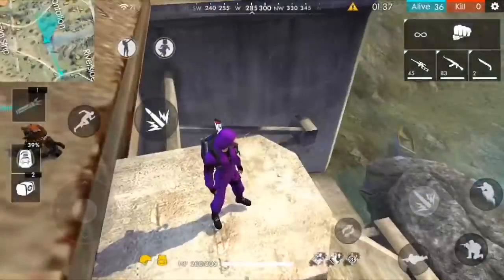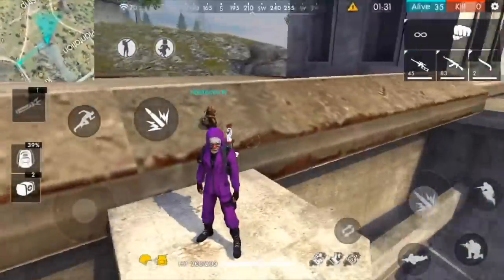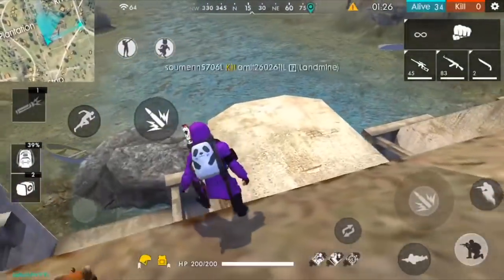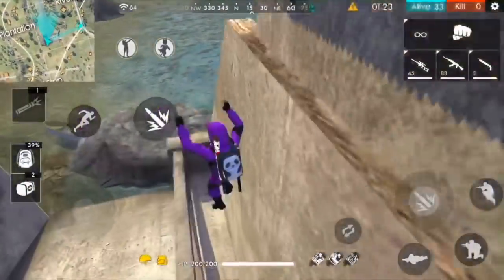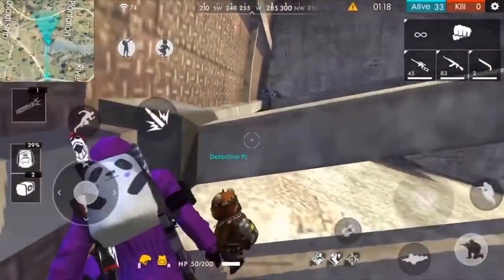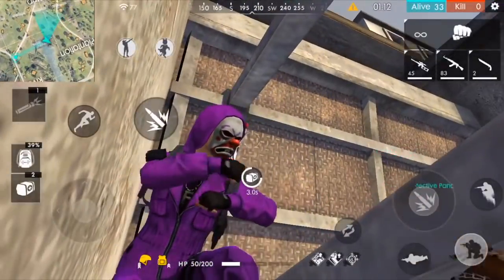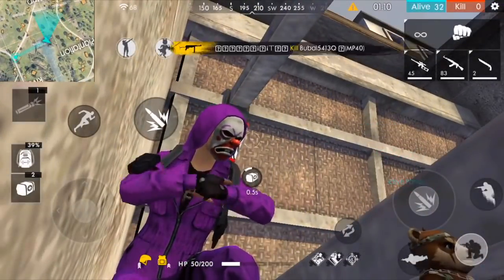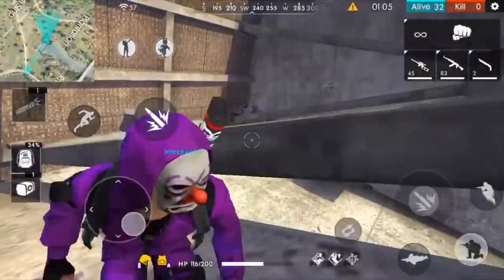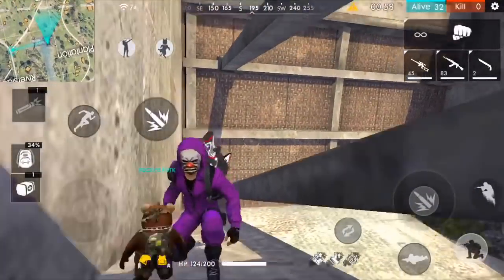First, you can go to this area, but you can find a nice place here. Now, if you go to this area, you can go through it. This is the hiding place. This is a serious hiding place. It's a very low hiding place. Let's go to this area.